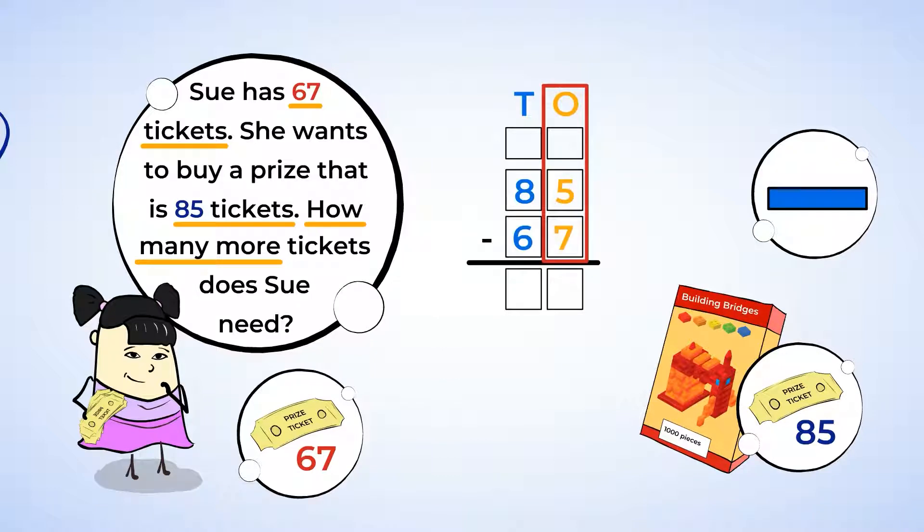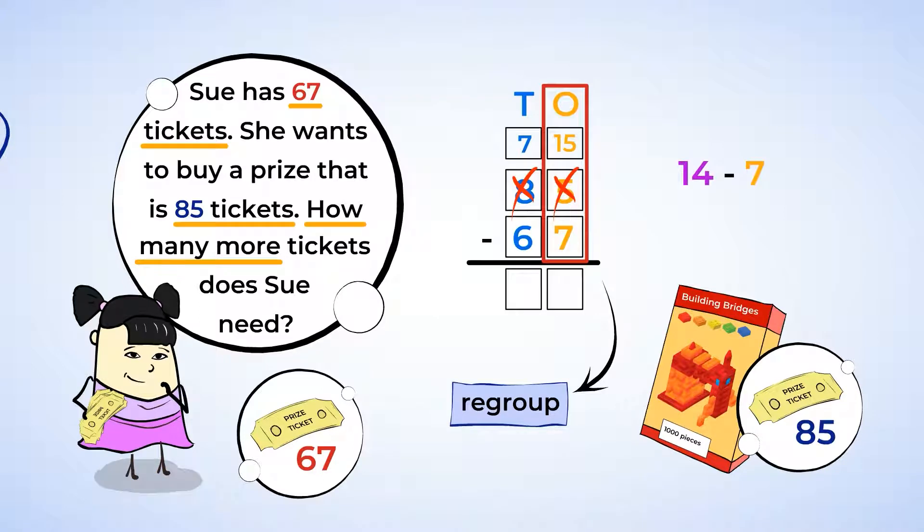Subtract the 1s first: 5 minus 7. Well, there aren't enough 1s to subtract 7 from, so you need to regroup. Now there are 8 tens in 85. If we take one of those 10s and move it to the 1s place, this means there are now 15 ones, and we need to take away 7 of them. Now we have enough 1s to subtract 7 from. Find 15 minus 7. We know that 14 minus 7 is 7 — that's a doubles fact — so one more: 15 minus 7 must be 8. We write 8 in the 1s place.